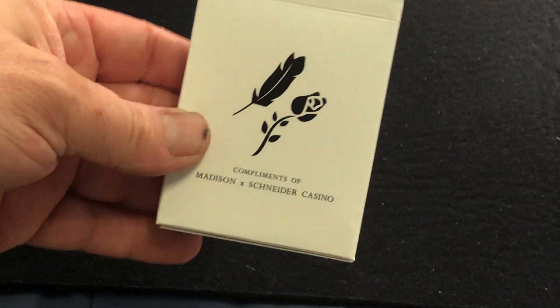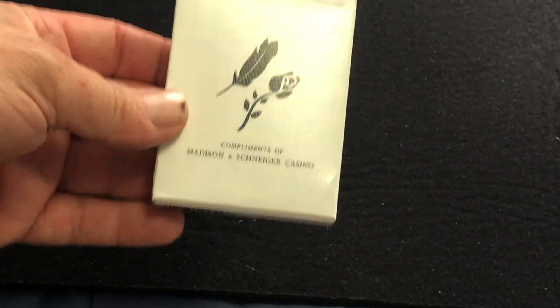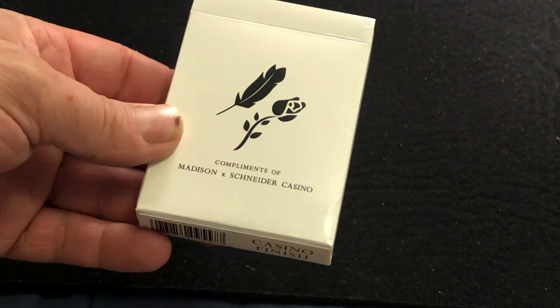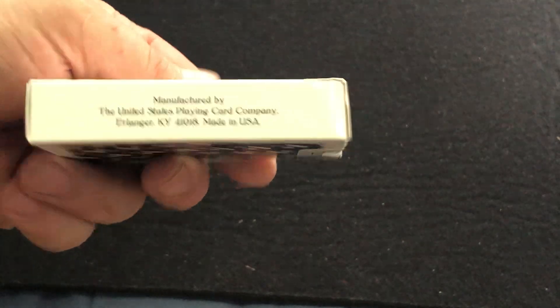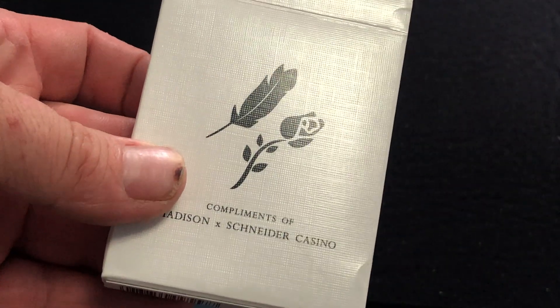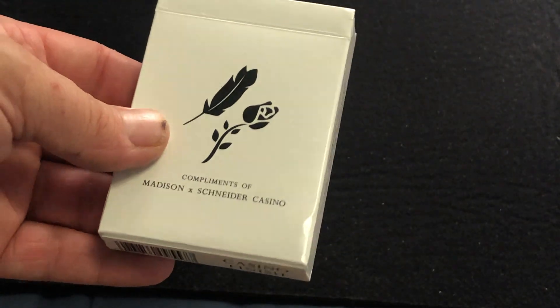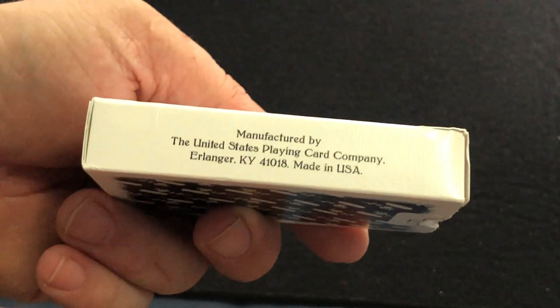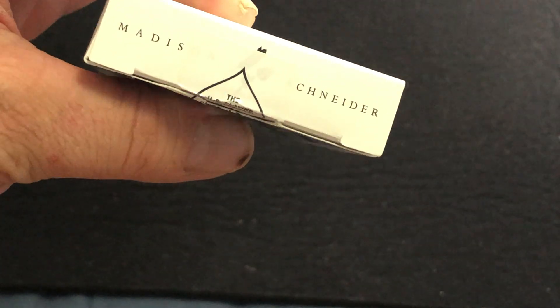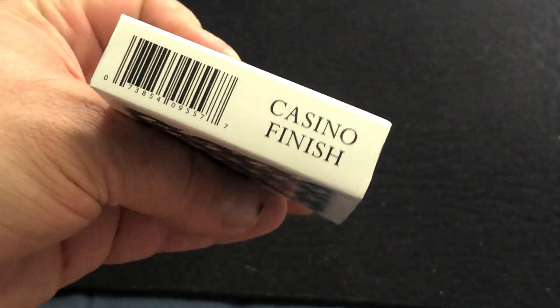It says compliments of Madison and Snyder Casino, with their two symbols — the rose and the feather. And it is a linen finished tuck case. I always wonder why they do that; it feels nice and everything, but it seems a little bit unnecessary on the tuck case. Little ad copy on the side, MXS Casino on the cover, Madison Snyder on top, casino finish with a barcode on the bottom.